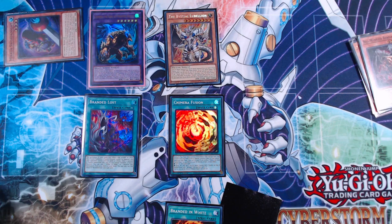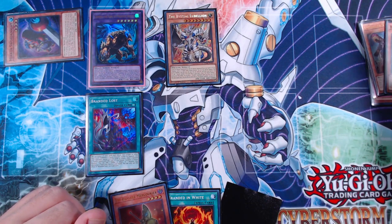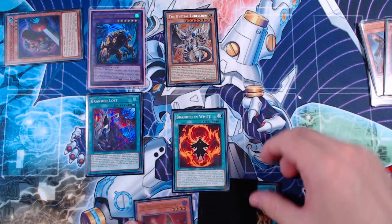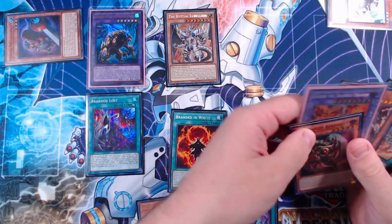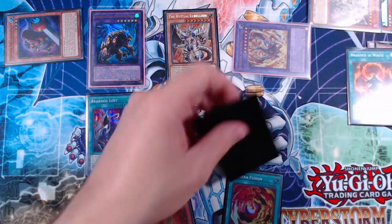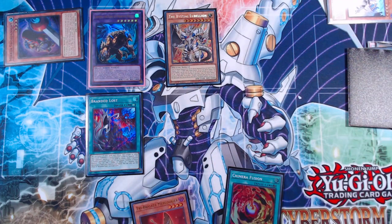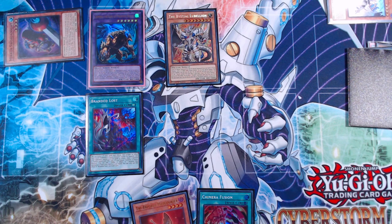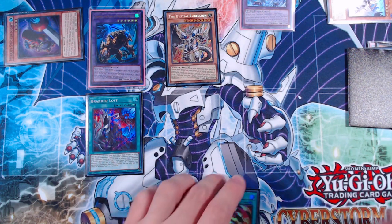Mercourier gives us another negate at some point in the combo. We add back Chimera Fusion to hand. Then we activate Branded in White, banishing Kit and Fallen of Albaz to fusion summon Lubelion the Searing Dragon. Lubelion forces us to discard our second blank card, then fusion summons using Albaz and Lubelion — sending them back — to go into Mirror Jade. We place Mirror Jade away from the Anima zone and set Chimera Fusion, passing to our opponent.